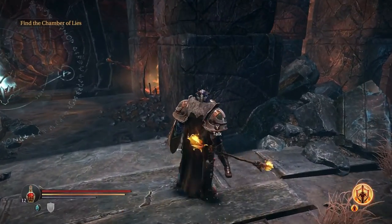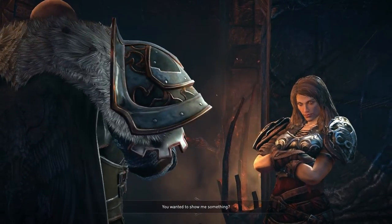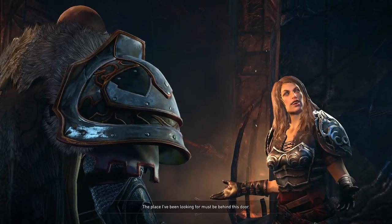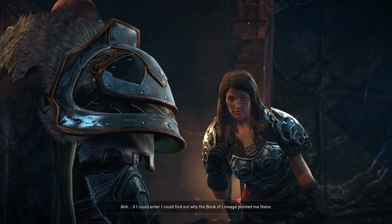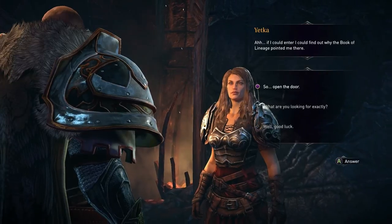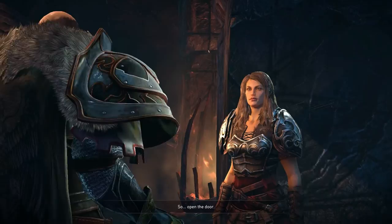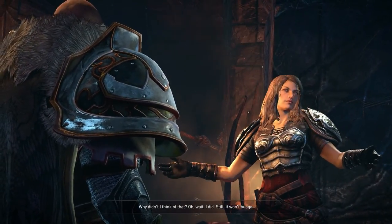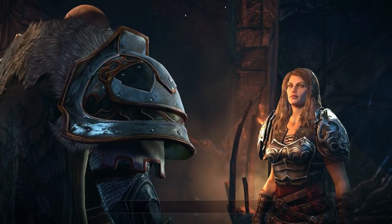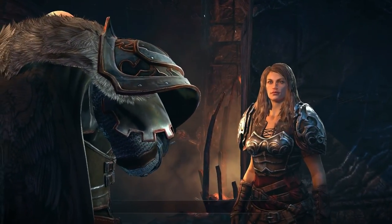It was a good weapon to start fights with, like lure enemies over. Now it's completely ruined and it's a big rune as well, so it's just a waste. I should have used the smaller rune first just to try it out. Oh finally - how's it going? You wanted to show me something. Yes, the place I've been looking for must be behind this door. If I could enter I could find out why the book of lineage pointed me there. So open the door - why didn't I think of that? Oh wait I did. Still it won't budge.